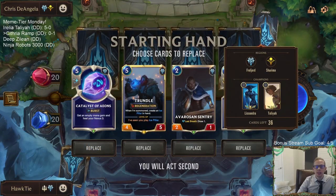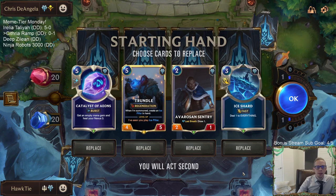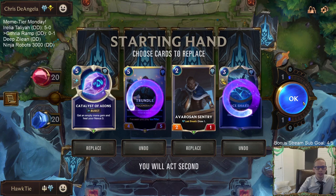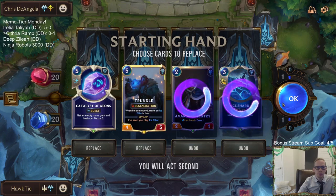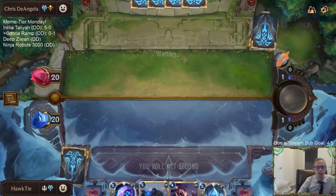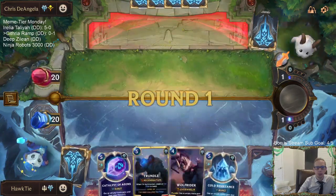Okay, so Lissandra Taliyah. The Ice Shard is definitely - actually no, we'll keep that. Let's get rid of both of these. Because right now I'm just going to go Catalyst on three, Trundle on four - that's my plan.